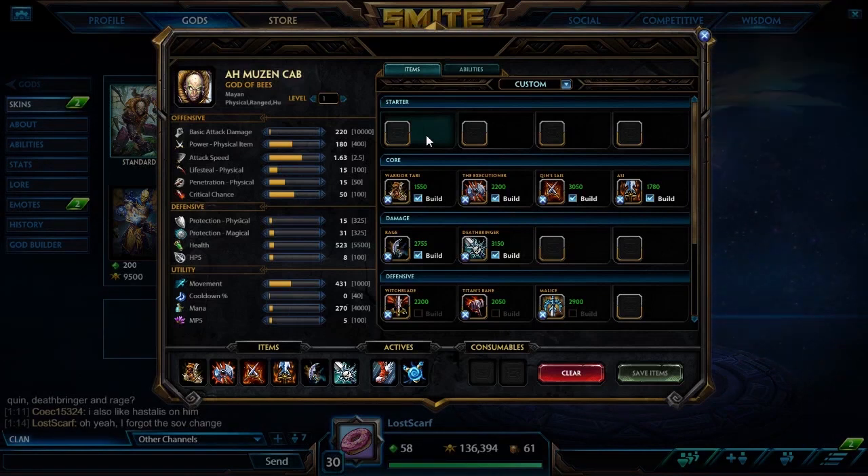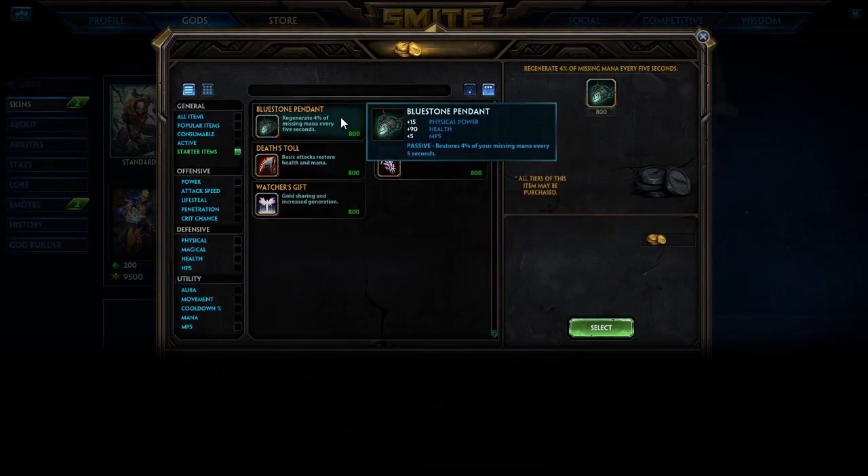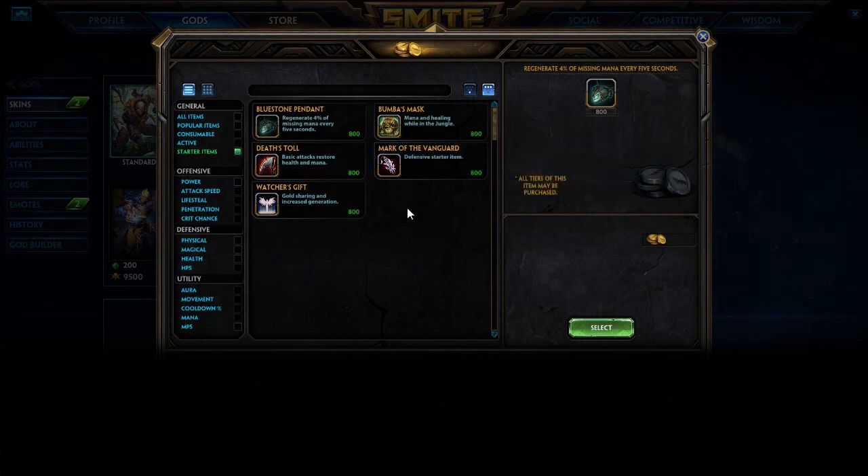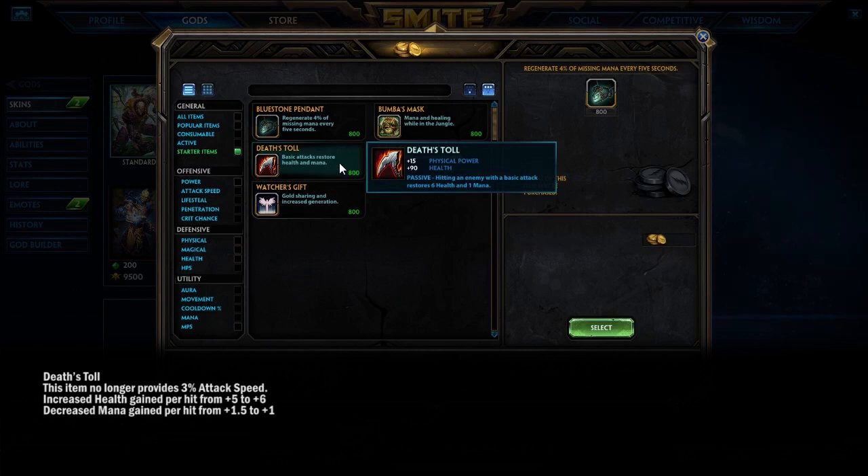First up is the starter items. The Vampiric Shroud has no changes. The first one we should probably talk about is Death's Toll. They took away the attack speed on it, but they gave it plus 1 HP per hit, so that's a good trade-off. The attack speed wasn't a big number, but it is a bit of a loss not having attack speed on another item.